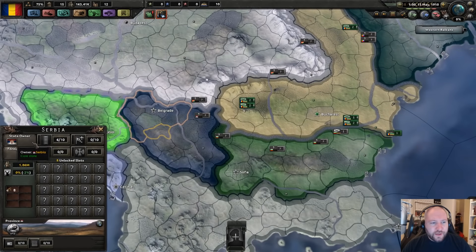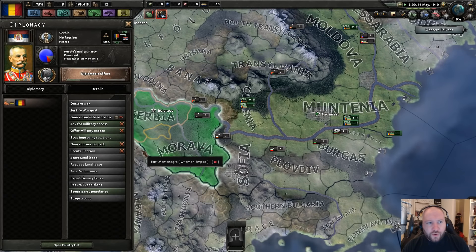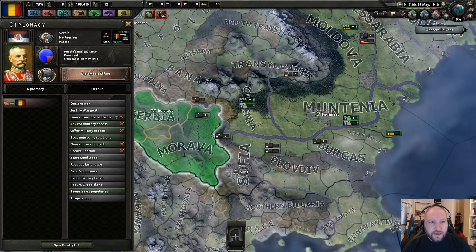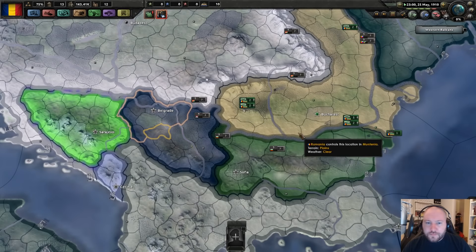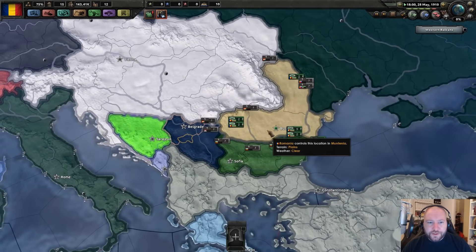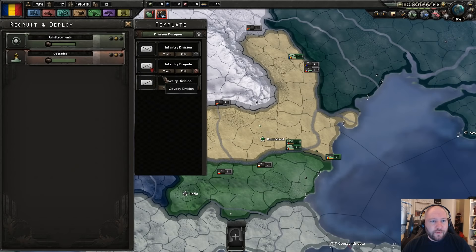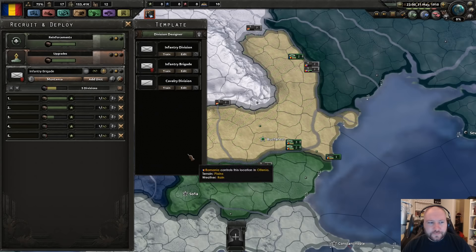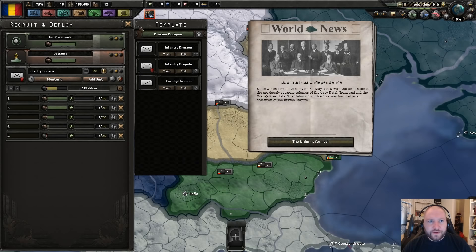Serbia is the one who will try to create an alliance here. I'm going to see if I can get into that alliance — I don't think I can but I'm going to try anyway. We can help out beating up the Turks, that gives us something to do at least. We have no divisions in basic training, we should probably do something about that. So we're going to train absolute garbage divisions just to have something to do with our lives.